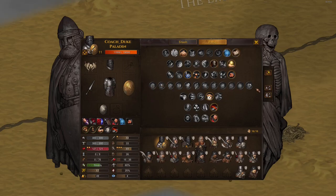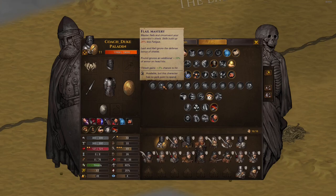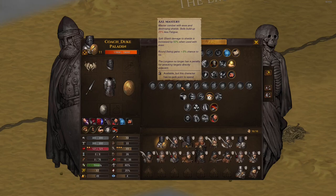All the weapon masteries - I'll go over them briefly. Mace Mastery is good for stunners - the second attack stuns at 100% chance and the reduced buildup is really good. Flail Mastery makes the second attack hit only heads and ignore shields, plus less fatigue - absolutely massive for flail users. Hammer Mastery I take on the Destroyer because of heavy shatter use, but not for normal hammer bros. Axe Mastery feels like the weakest of the masteries.